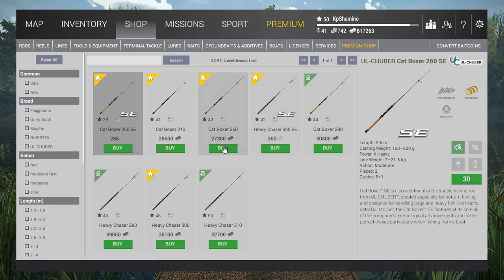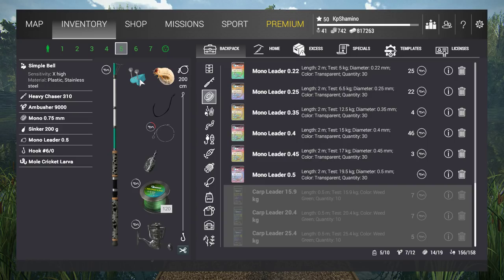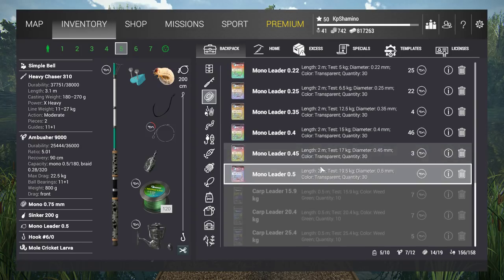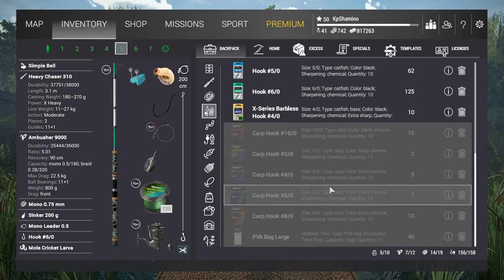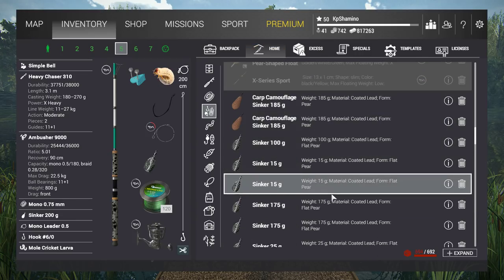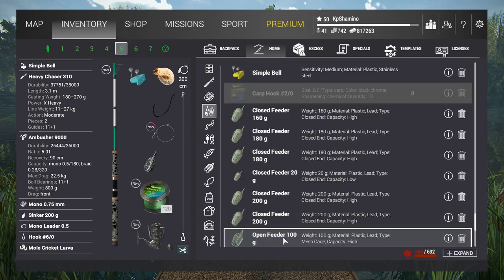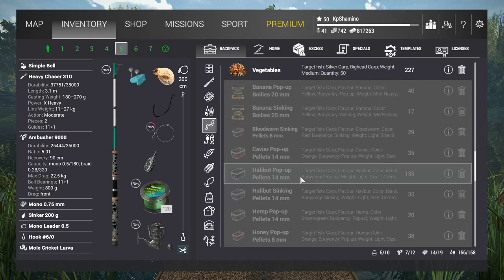Most of the time you use a sinker on a bottom rod, but you can use feeders too. You can put a bell on it, or fish it by hand in a competition. Normal leaders work on it but not carp leaders — carp leaders are only for carp rods. You can use closed and open feeders on it. All baits work on this one except boilies and pellets again.